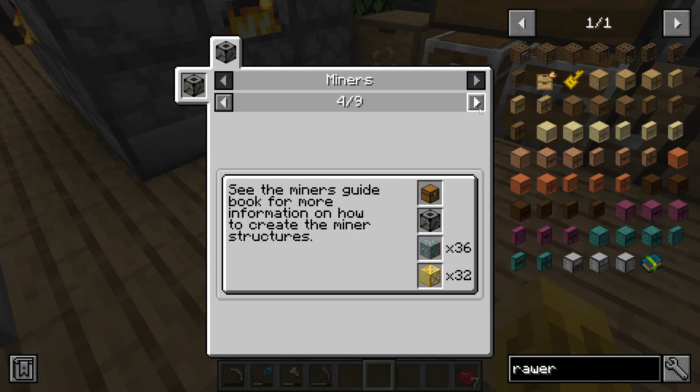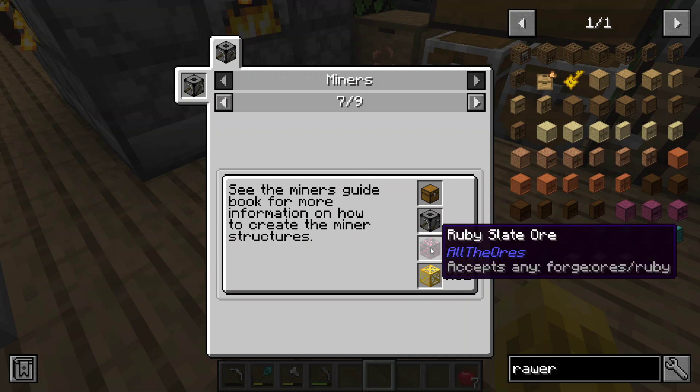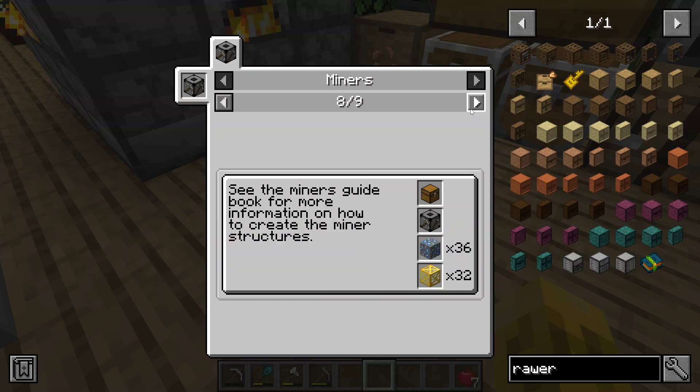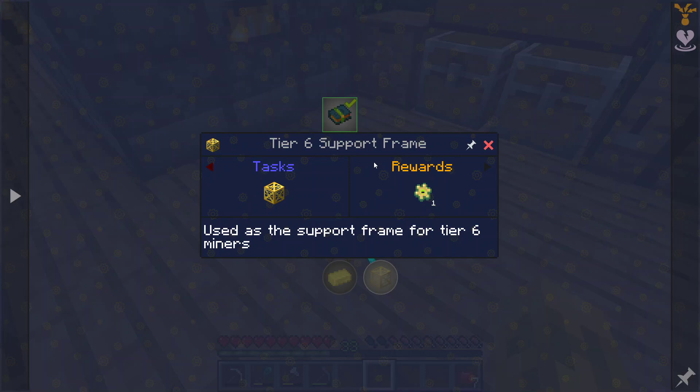Probably emeralds. Sandstone — okay, I can just make sandstone, I have infinite sand. Rubies, sapphires, and crystals. So not emeralds — emeralds must be another tier up.